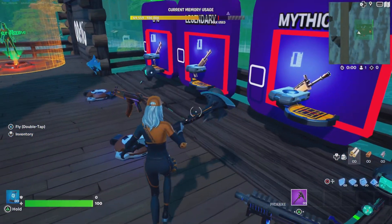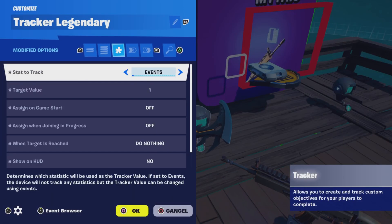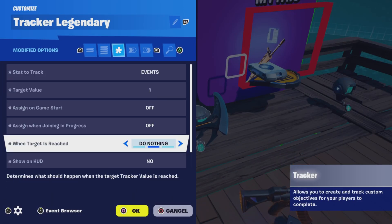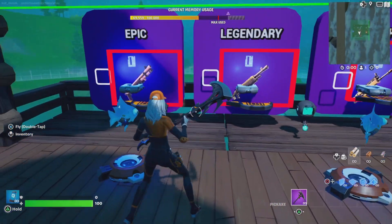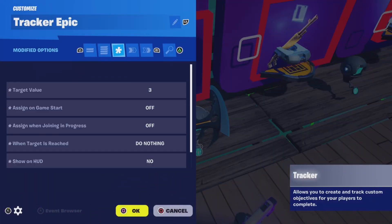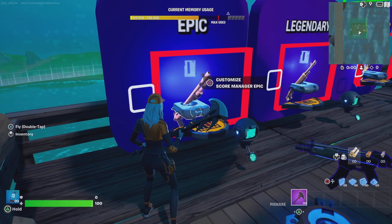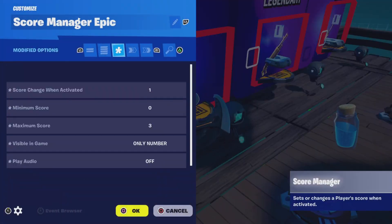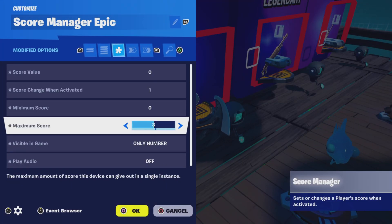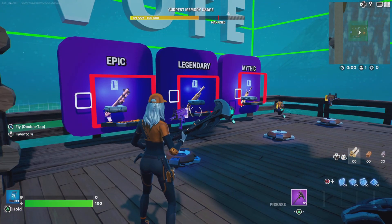That means it will take two votes in order for the tracker to count and send everyone the weapons and disable the other switches. In the legendary example I have it set to one, which is the same as the initial tutorial. In the epic example I have it set to a target value of three, meaning it needs three votes in order for the tracker to grant everyone the weapons. The score manager is set to a maximum score of three — and that's all you need to do to adjust it to fit your needs.